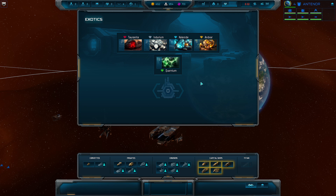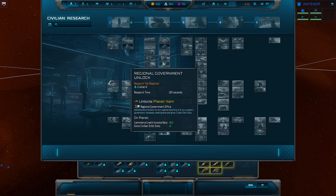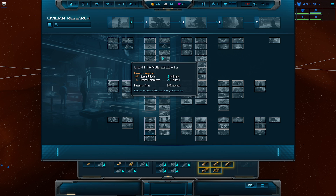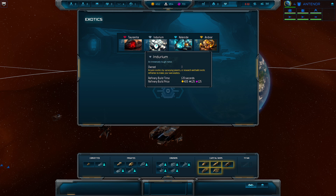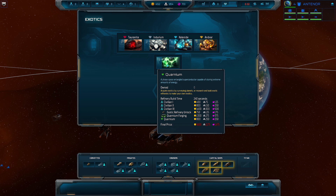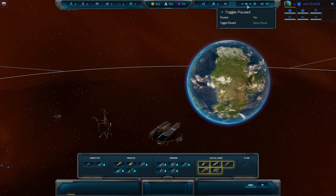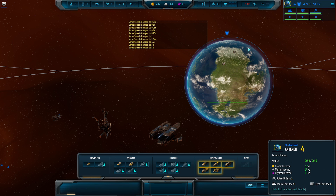Exotics — we can actually produce exotics or find them from derelicts. To produce exotics we need to research a critical building: the exotic refinery unlock. Then we'll slowly build these exotics ourselves, or we can find them. It's important to note that exotics are used for capital ships and other important structures. Here we have our time management — we can decrease or increase speed. I personally like keeping it at five times.